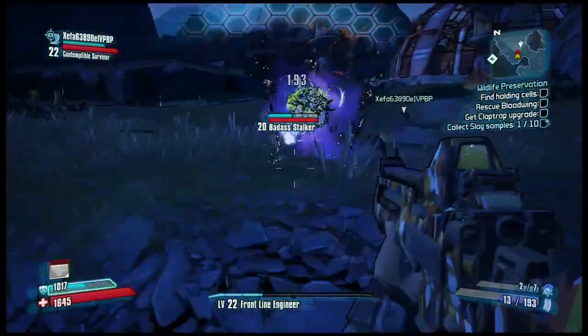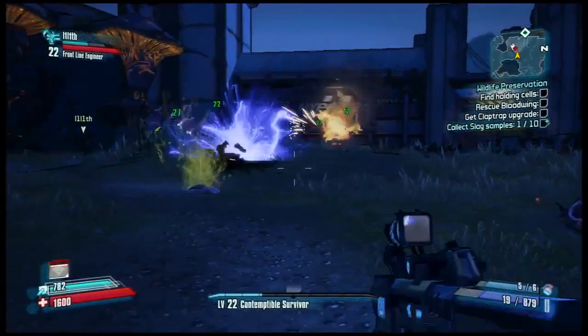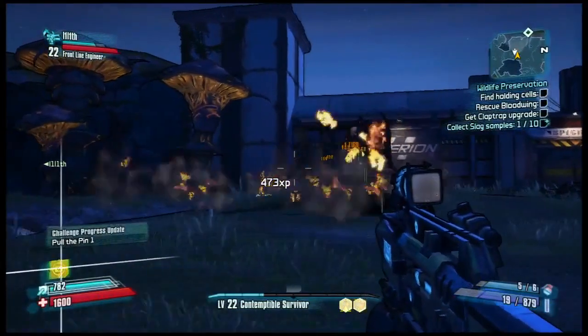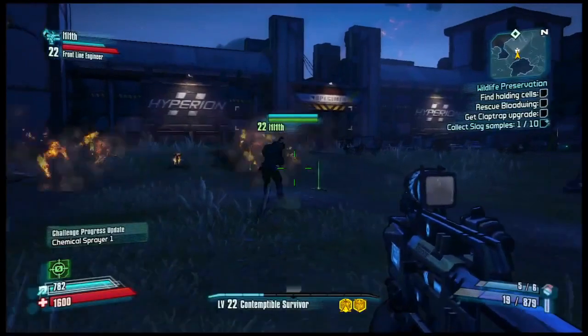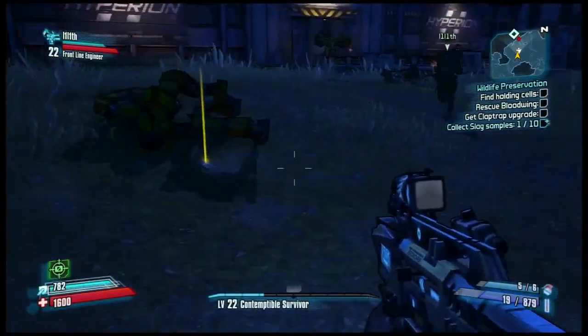Oh, a Badass Stalker. Badasses, you may remember from the first game, are basically like mini-bosses — they have way more health and they do way more damage, so when you see one you have to really focus on teamwork. Adam just threw a homing fire-spraying grenade. It didn't just go on the floor and spray fire everywhere — it actually homed in on the Badass Stalker and then made sure to burn him after it landed.